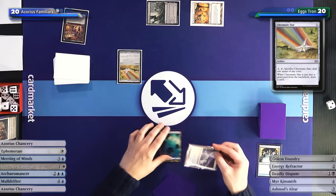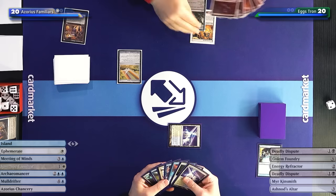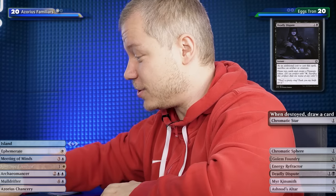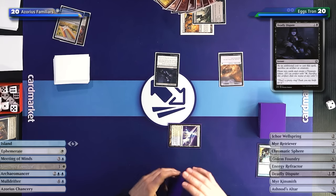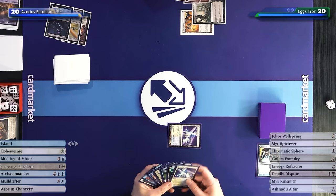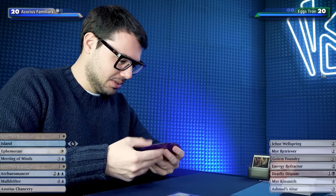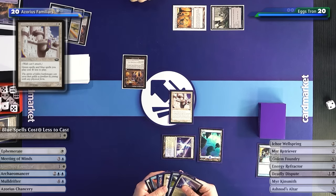I'll undo my mulligan with Azorius Chancery - since I'm on the draw I don't have to discard. My own form of Divination: draw one from the Chromatic Star when it's sacrificed, then draw two with Deadly Dispute and get a Treasure. We call this the Ancestral Recall move - with the Treasure you get the mana back immediately. Then use the Treasure to cast another Chromatic Sphere and pass the turn. No combo lens, very unlucky.